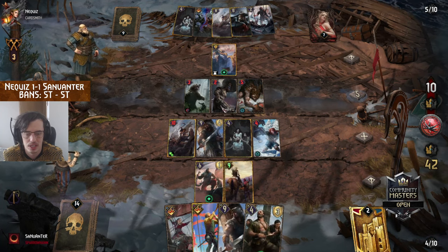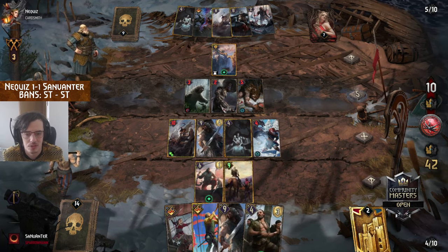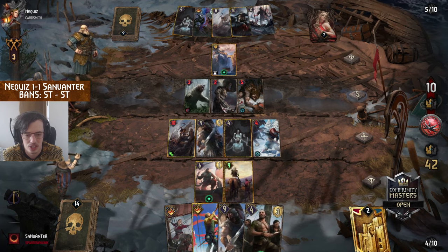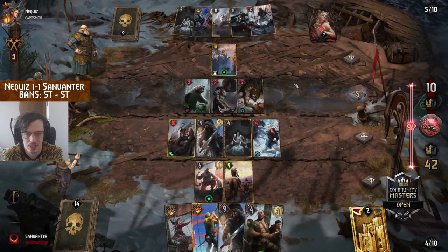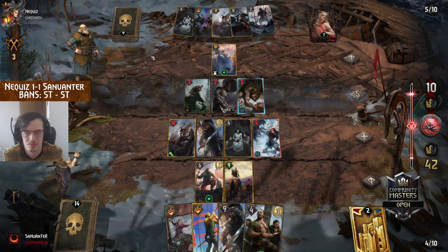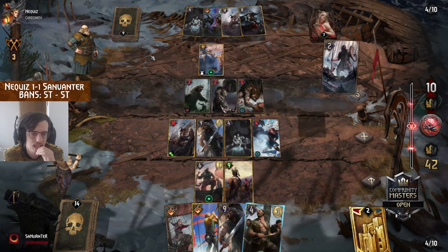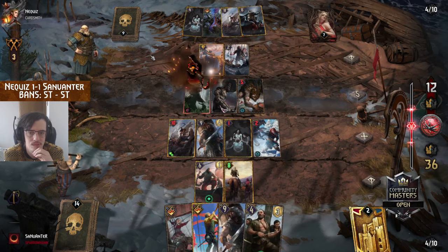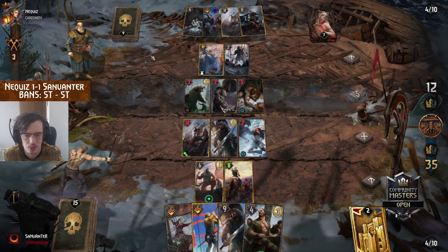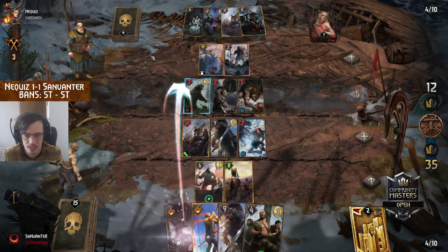There is also a play for protection of the bear. Nequiz more or less knows what Sunvinter has played — there are no leader charges. But you are losing all the points that come with doing that. If you're able to shut down the Infusion, that's worth it. It could come very much down to RNG on what the rain is going to hit — but yeah, we're not playing into the rain.